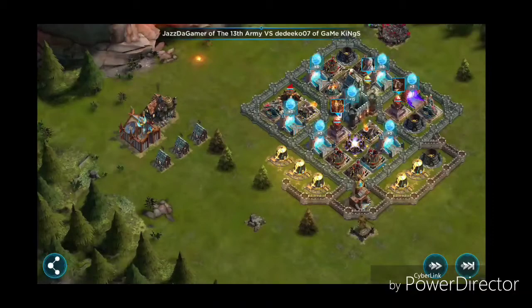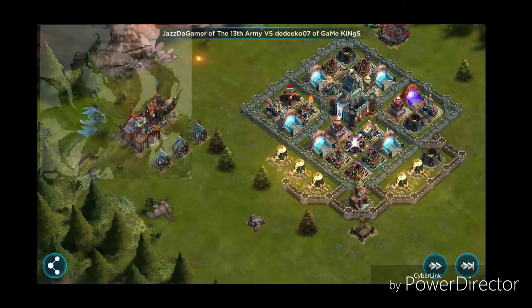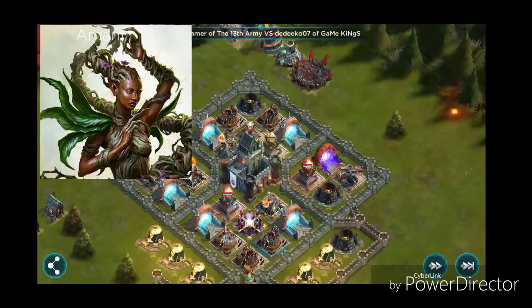Hey guys, Jazz the Gamer here back with another Rival Kingdoms tutorial. Today we're going to look at the agent called Amani. She is our nature agent with a pretty interesting healing ability and we're going to look at all three of those right now.